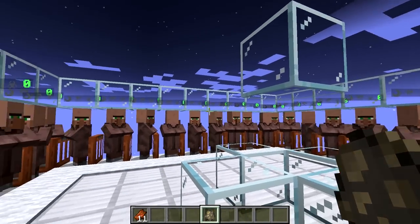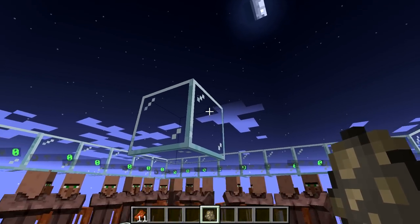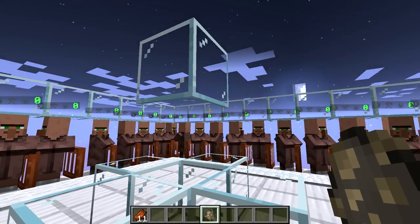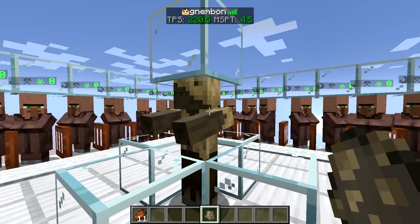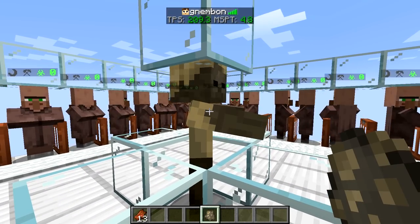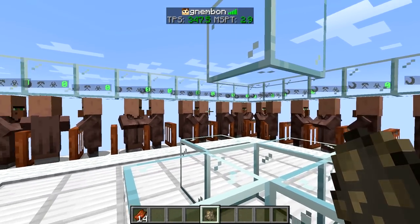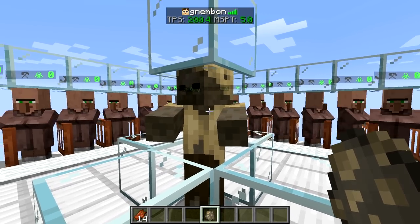For a demonstration: with just a bunch of villagers doing nothing, the game runs as fast as it can. The moment I spawn a zombie, the game slows down pretty much twice. So reducing the exposure of zombies to villagers is actually quite important — it not only reduces the compute the farm requires and makes it more server-friendly and expandable, but also allows us to reuse that zombie for multiple groups of villagers, reducing the entity count of the farm even more.